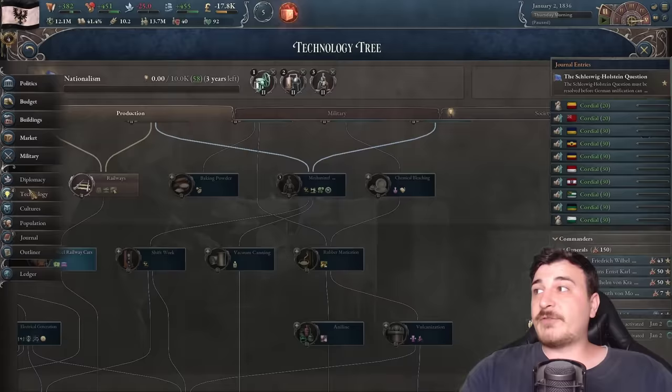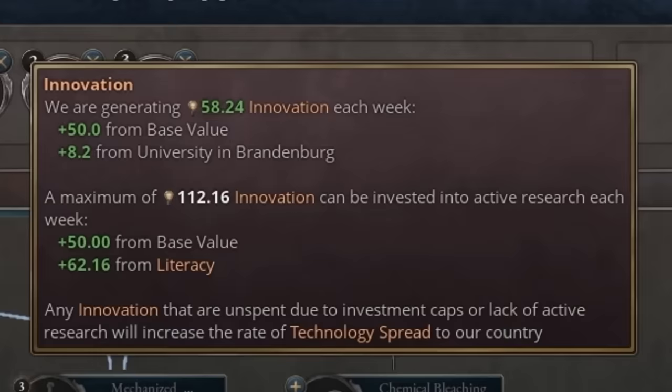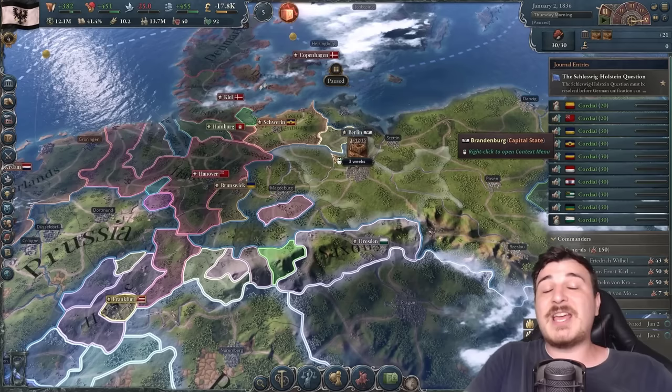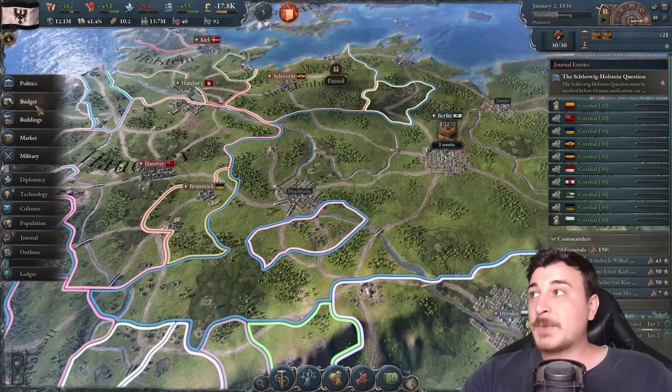We have 58 innovation points — that's how you get technologies. We can have up to 112 because of our literacy and base value, but we only have 8.2 from universities, so we need roughly 60 more innovation from universities. We'll wait before building those universities — likely after the war with Holstein — because they cost a lot of money.